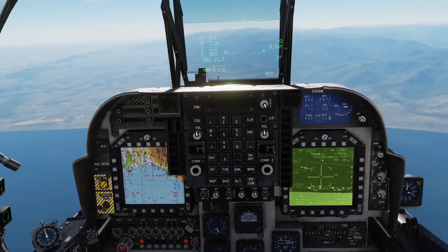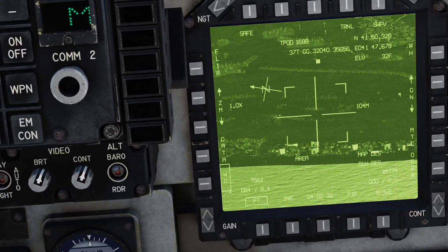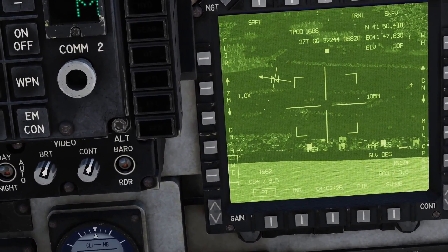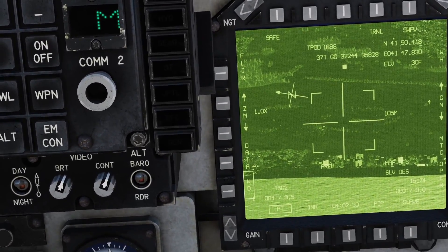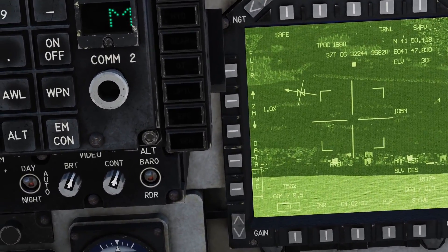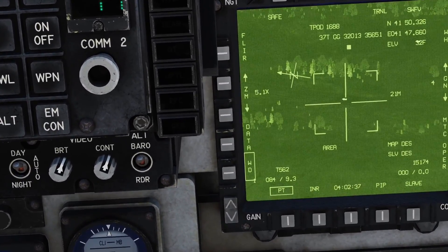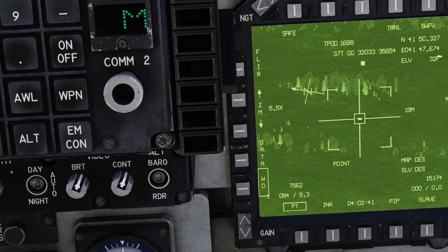So, how are we going to do this? We're going to work on the EHSD. I'm here on the EHSD in FLIR mode, and we can see we have four targets at the old Coboletti runway. I'm in point track mode and I'm now going to zoom in and locate them. So we have point track four.